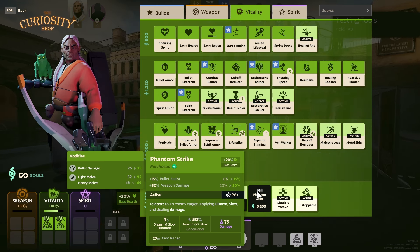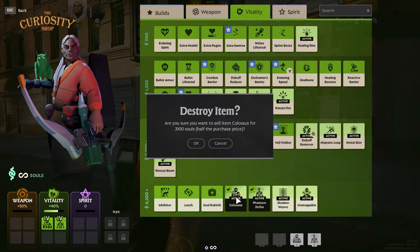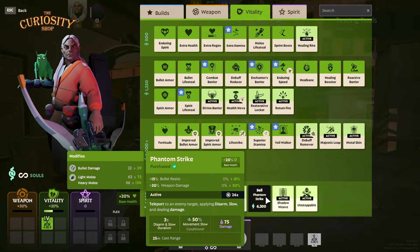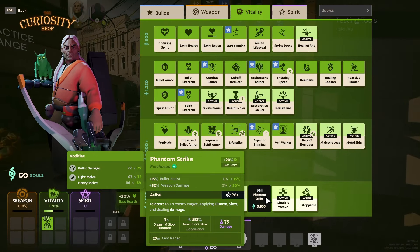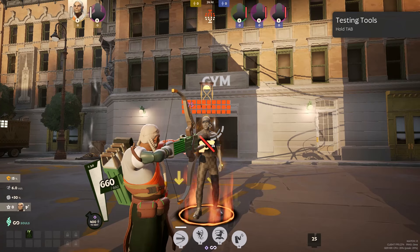Next up is Phantom Strike. Basically, you go invisible and sneak up to an enemy target. If you get right next to an enemy, it applies a 50% slow, does 150 damage, and will disarm them — which is sort of crazy. It's a very great item for characters like Bebop and even Moe and Krill.